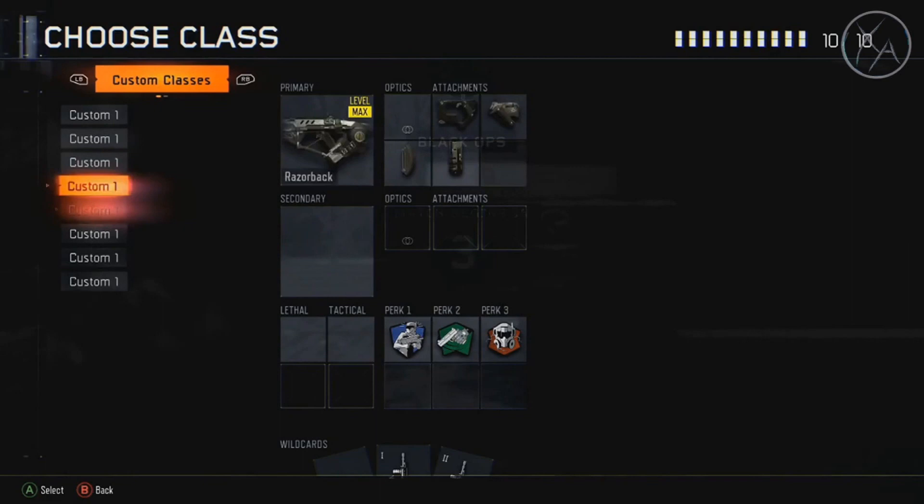Let's start it off with the class he decided to use. He's using the Razorback with Quick Draw, Foregrip, Stock, and Extended Mags — and this is great. These are all really good attachments for the Razorback. I love having that stock so I can strafe back and forth and help adjust aim. Quick Draw is also great when you're running it with Fast Hands, which he is. And that foregrip makes this already really accurate gun even more accurate — basically like an assault rifle with SMG mobility.